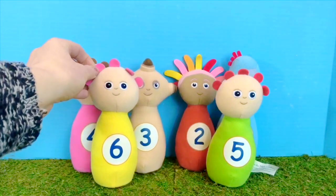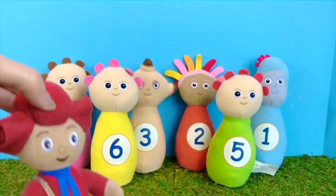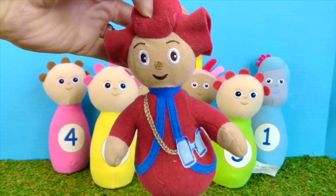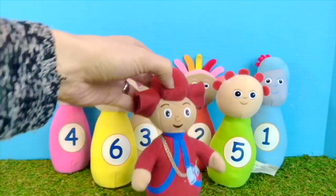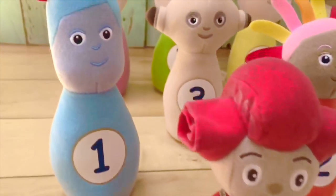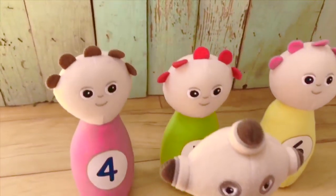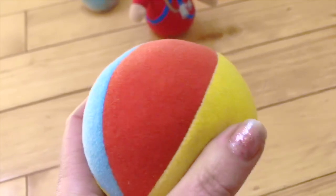Now I have one more soft character — who is it? It's Mrs. Pontypine, and she has her binoculars. She is going to go look at the birds in the trees. Are we ready to bowl, tiny fans? I have set up our skittles, including Mrs. Pontypine in the front. The Tombly Boos are in the back. I have my squishy ball — it's yellow, blue and red, and it makes a sound.